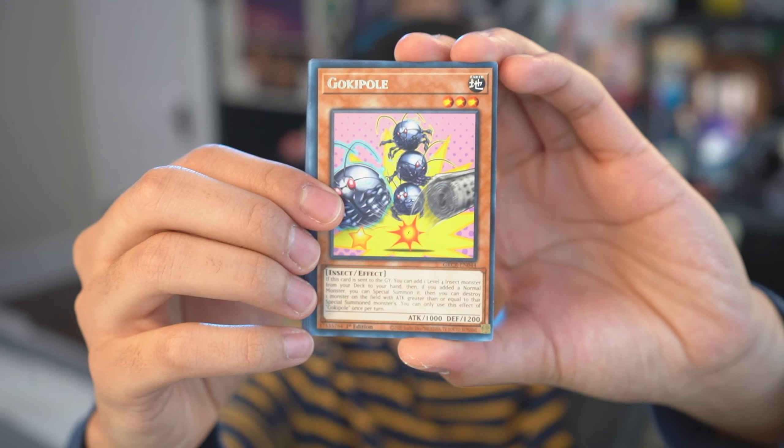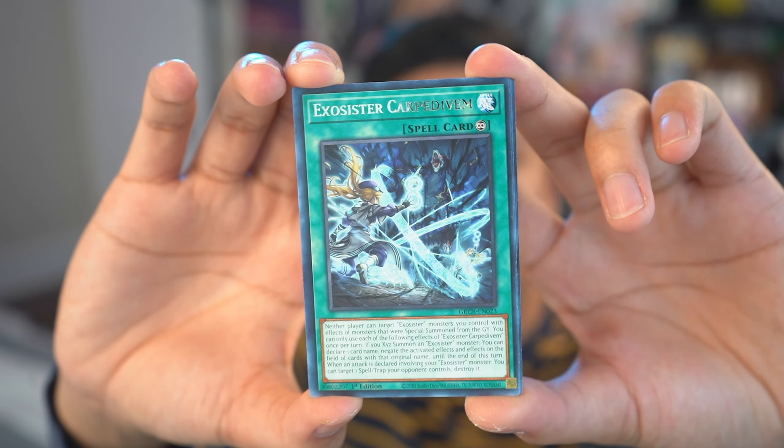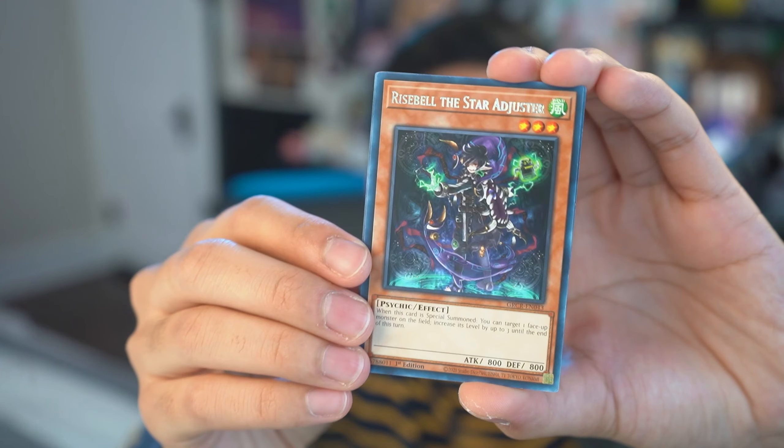First up we have Go-Go-Go Kipole. Ooh! Exorcister Carpe Divum! This is a very important card. Exorcister Carpe Divum is a really good spell card in Master Duel, at least the way that I run it, because it's very good at negating things like Nibiru. If you've got a hard call on a card's effects you'd want to negate, it's a little touch-and-go, but it's really useful. And look at this art — I think that's Exorcister Asophiel on the front. Pretty good pull! I'll put all the Exorcister cards together when we're done.